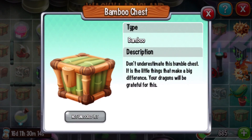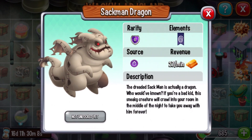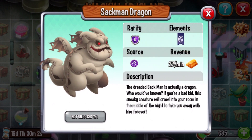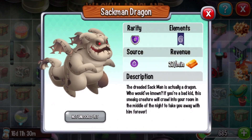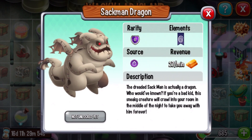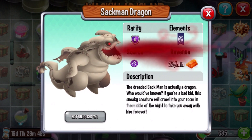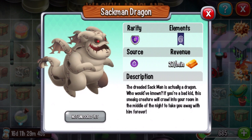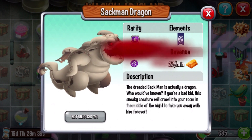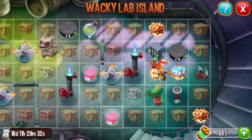This is a dragon — the Sackman Dragon. He has this really red, darkish aura which looks amazing. The dreaded Sackman is actually a dragon who would have known if you're a bad kid. This sneaky creature will crawl into your room in the middle of the night to take you away forever. That's one of the dragons you can get — legendary rarity.